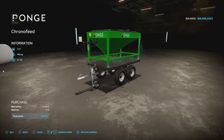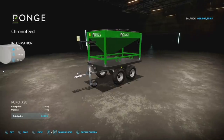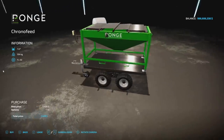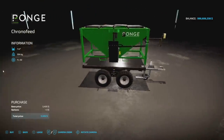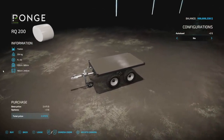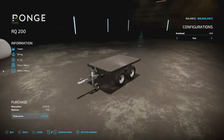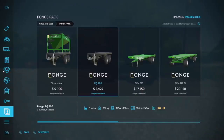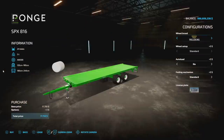Next we have the Ponge Pack, also from Universe Simu Modding. It has quite a few pieces of equipment, basically all trailers. The first is the Chrono Feed, which holds 1,000 liters of any bulk crop including stones — you fill it from the top and unload from the side. That's three slots on console. Next is the RQ200, a bale auto loader for one or two IBCs or small bales, but with auto load it'll handle round bales 125, 150, or 180, and square bales 180, 220, or 240. That's two slots.